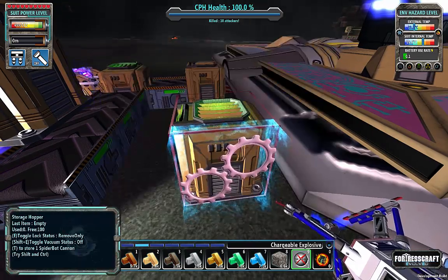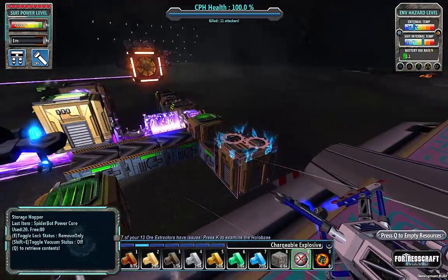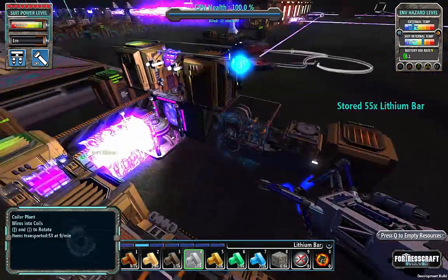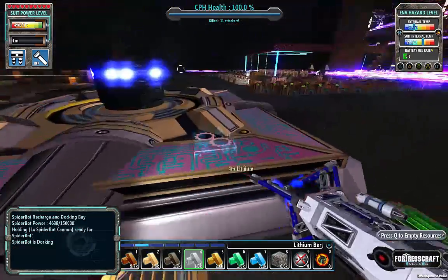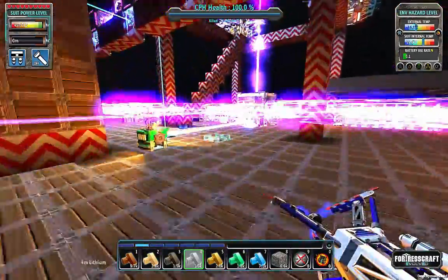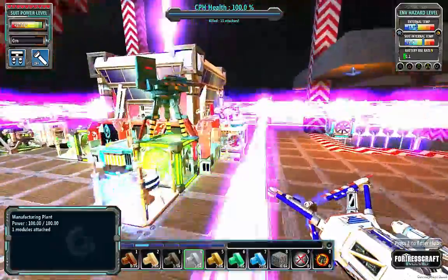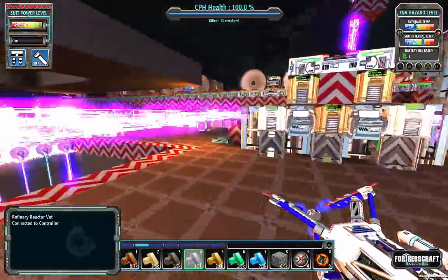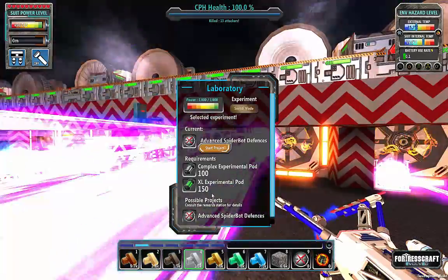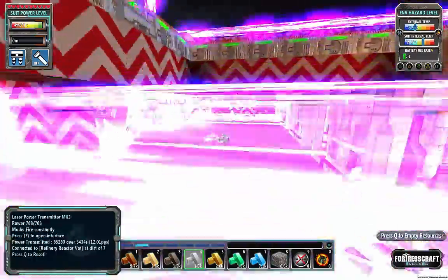Let's go place the Spiderbot Cannon where all the upgrades go. He should detect that there's an upgrade over here. Our threat is actually not too bad — 9,000. So the last upgrade — hopefully the last — Spiderbot defenses: 100 complex, 150 XL. That is really high.